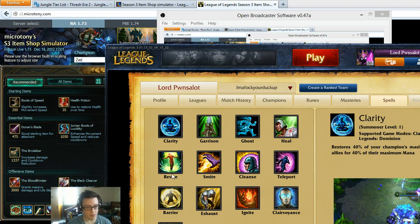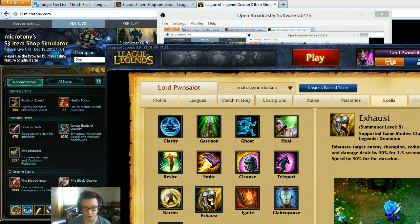Now finally, spells — Smite obviously is a given. You could take Ignite, Teleport, Exhaust, or Ghost. All of them are viable, but I don't take Flash because of his Shadow, and I prefer the extra DPS that you get with Ignite. Exhaust would be a viable option for reducing their armor, but he's already got a slow so I don't necessarily take that.